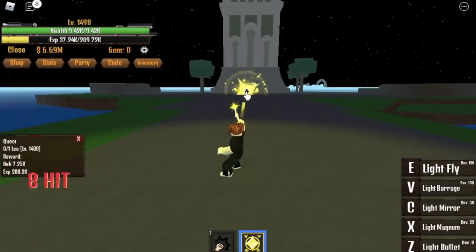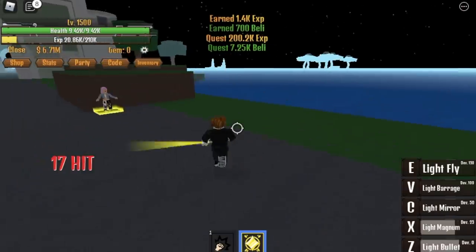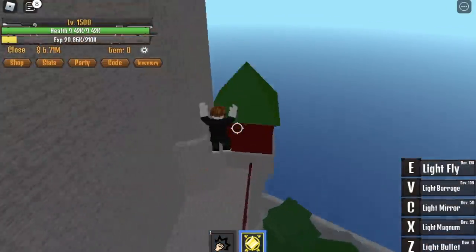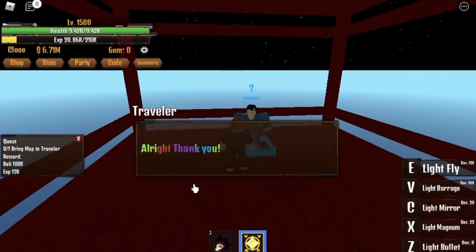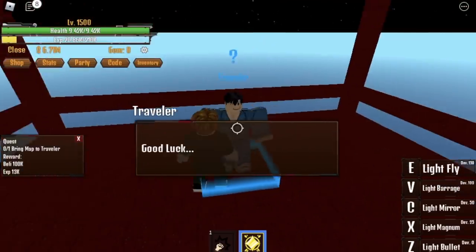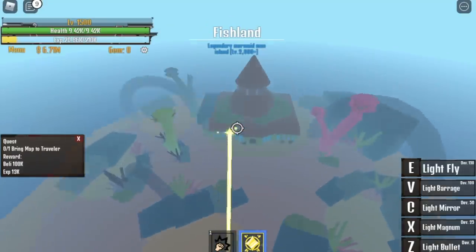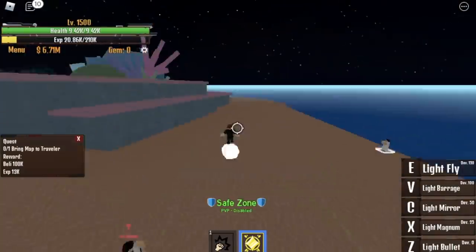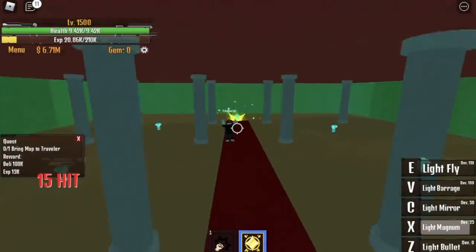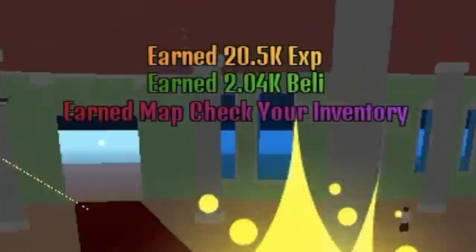After reaching 1500, we're almost done! But you need to finish one more quest. Fly and go to the War Island on the right side. You can find the Explorer there and he will ask you to find a map. Talk to him again and he will tell you the map is located in the Fishland. You need to find it from the strongest fisherman in that map — defeat them and there is a chance you'll get the map. If you don't get it, keep defeating until you do.